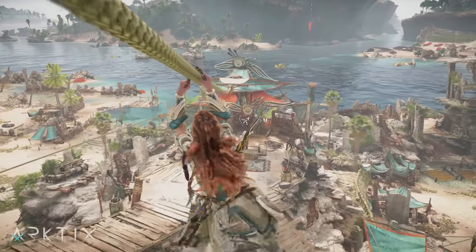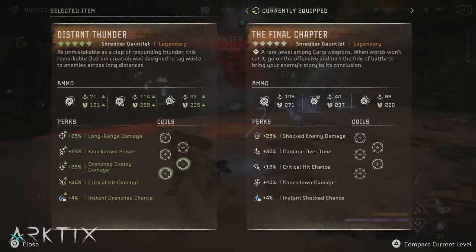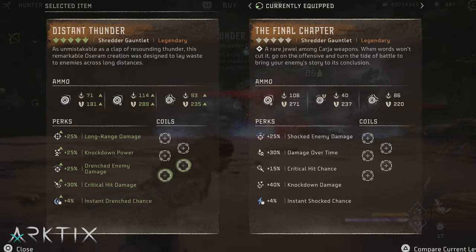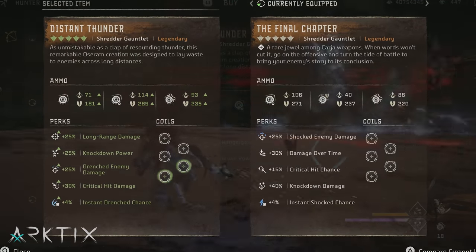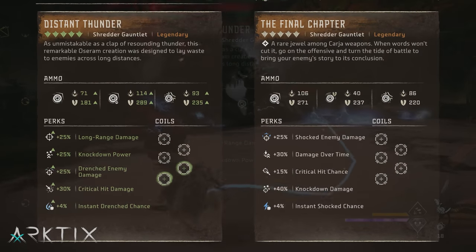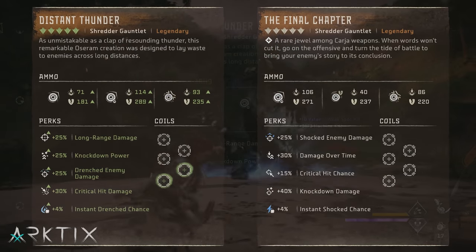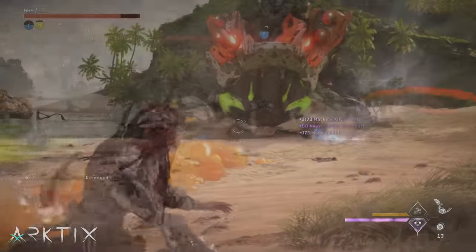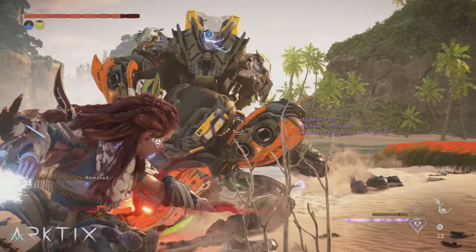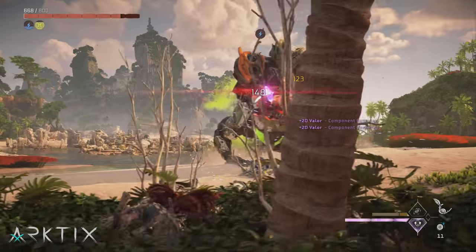The remaining two legendaries available at the merchant aren't particularly interesting to me. The new Shredder, Distant Thunder, is a slight upgrade compared to the Final Chapter, although it doesn't pair as nicely with the Ancestor's Return because instead of a shocked enemy perk, it gives bonus damage against enemies drenched in purge water. I do like the long range, knockdown power, and critical hit damage perks, and the advanced and piercing shredders are a bit stronger too, but the Ancestor's Return still reigns supreme. The hidden tear damage on elemental shredders is just so strong, and shock shredders repeatedly immobilizing enemies can be really OP.